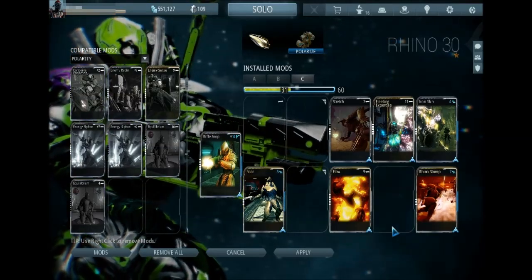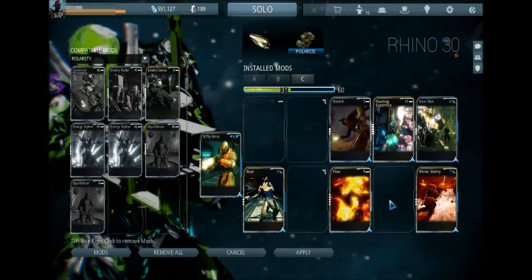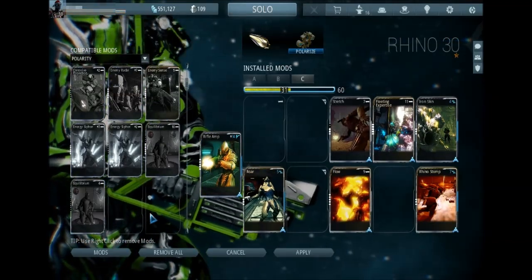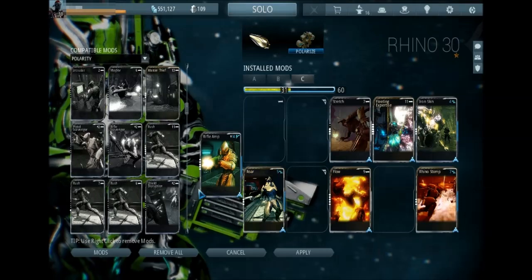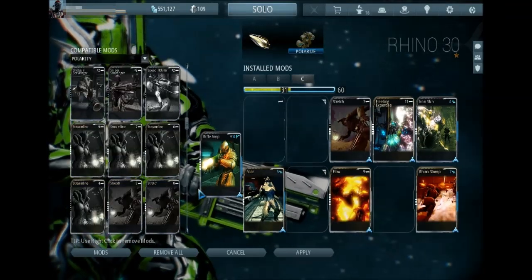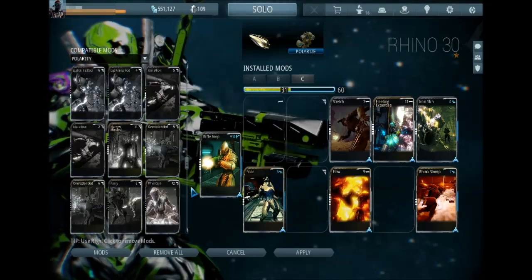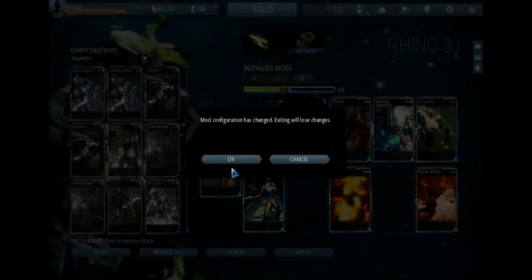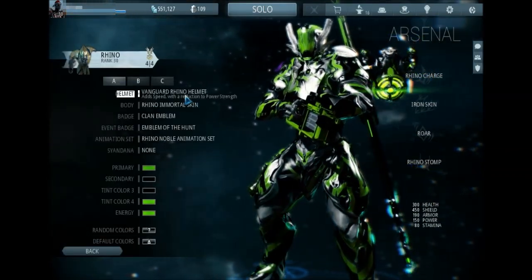The shorter the stun on Rhino Stomp, the quicker you can recast it, and I find that to be really awesome. If anything, Fleeting Expertise buffs Stomp instead of nerfing it with the duration. Obviously Roar and Charge are negatively impacted by it, and that's why I tend to cut them. Either way, this is going to give you a build that's just quick leveling.